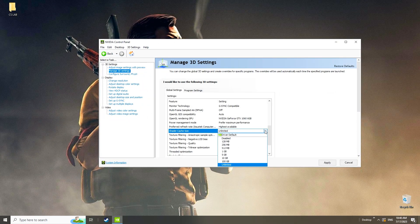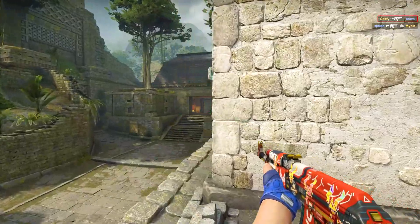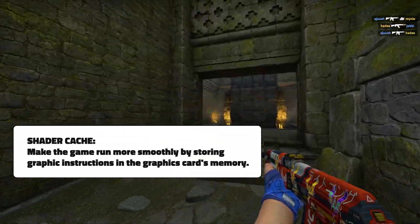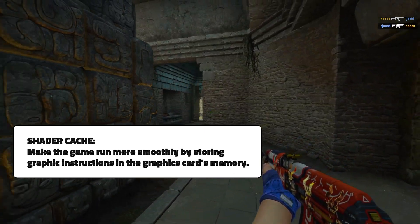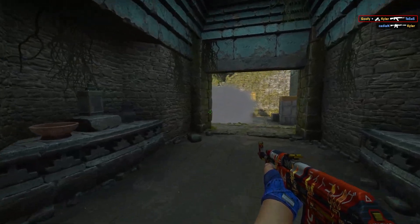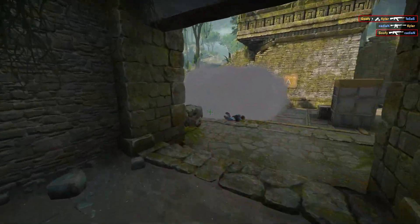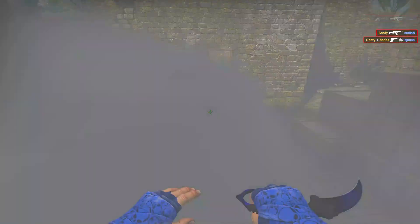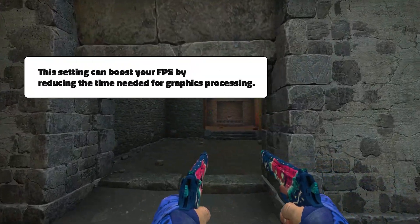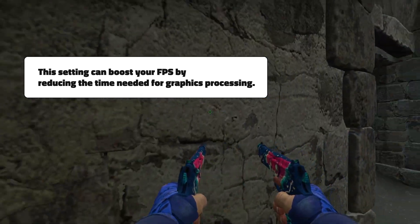Next, set the Shader Cache Size to Unlimited. The Shader Cache is a function that can make CSGO run more smoothly by storing pre-prepared graphic instructions in your graphics card's memory. These instructions, known as shaders, control how elements like lighting, shadows, textures, and special effects are displayed on the screen. Setting this to Unlimited can boost your FPS by reducing the time needed for graphics processing.